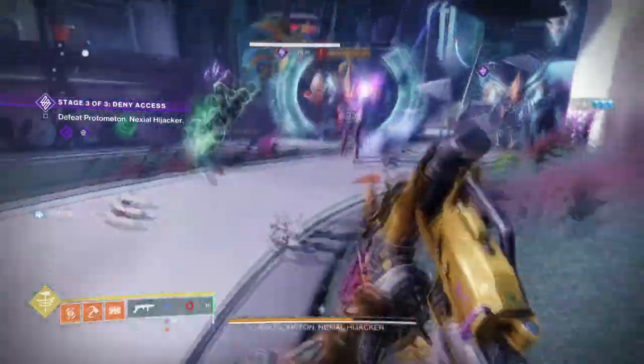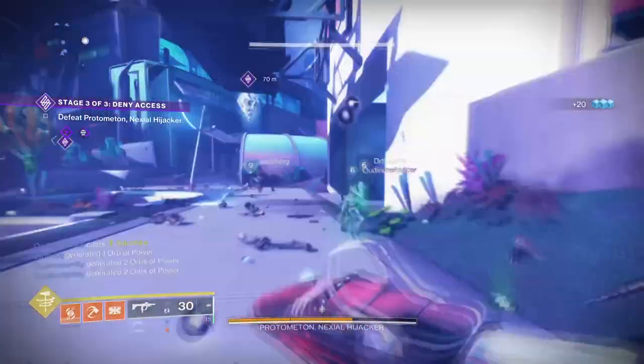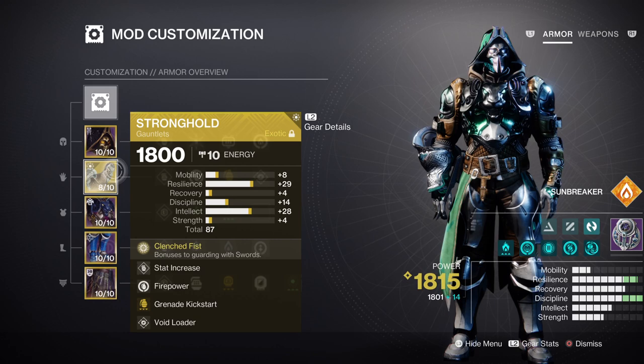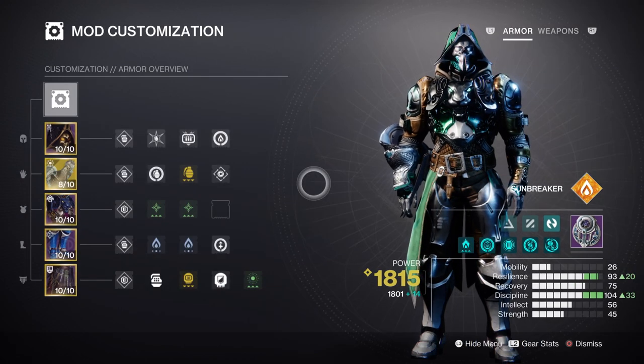For the mods and stats section, we're going to invest in Discipline so that our ability is always reliable to use, since we aren't using any exotic that will enhance our abilities further. We will be using Stronghold to enhance our sword capabilities and apply healing when blocking. You're going to want a high Resilience stat as you will be knee deep in most fights — tier 8 to 10 is ideal for as much damage reduction as possible.